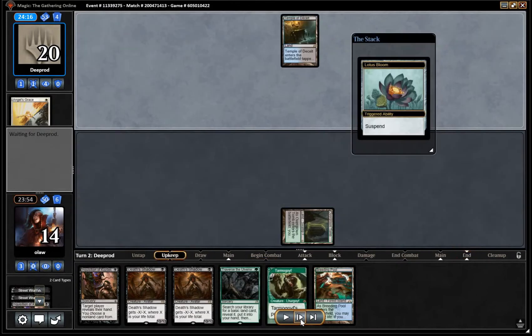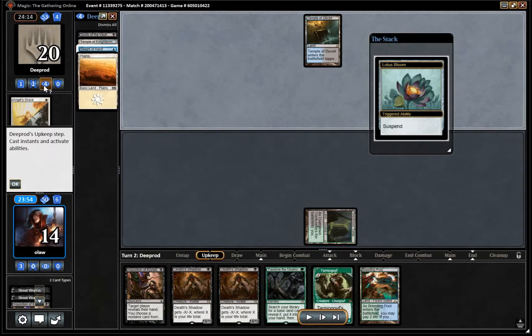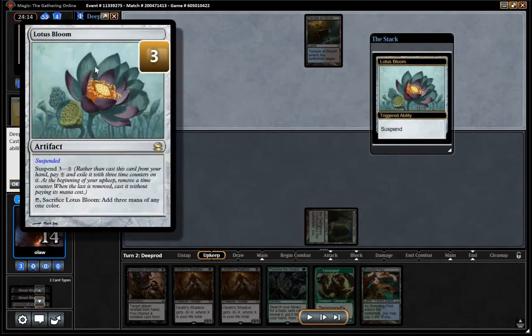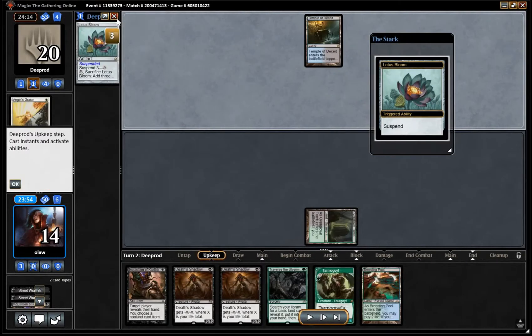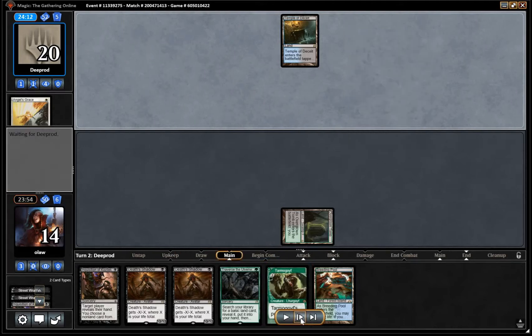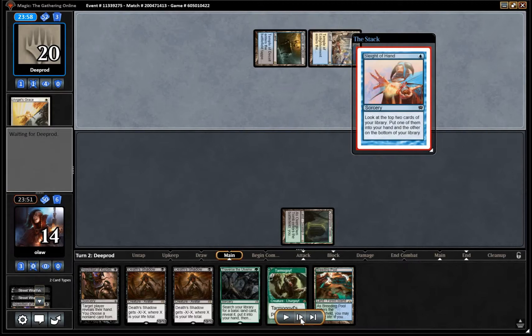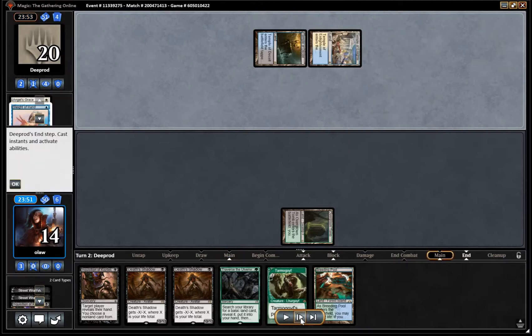With the limited removal options we have, our opponent probably spent a Lotus Bloom on the opening turn, so obviously they've potentially got quite a lot of mana coming their way. We've got to be wary of that. Temple of Enlightenment is another Scry, Sleight of Hand for our opponent.